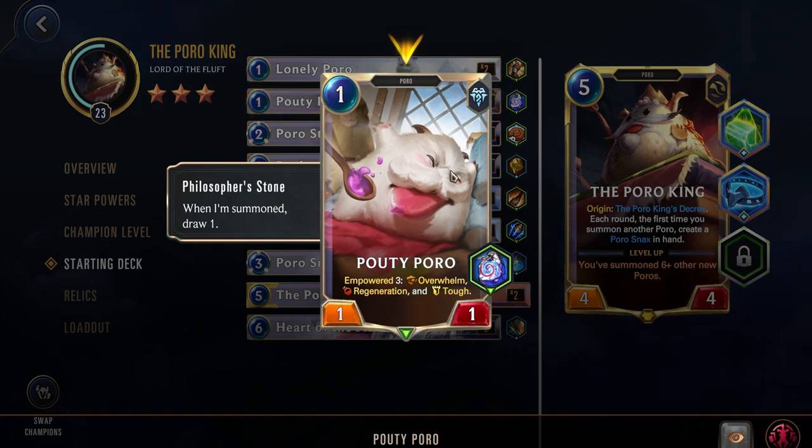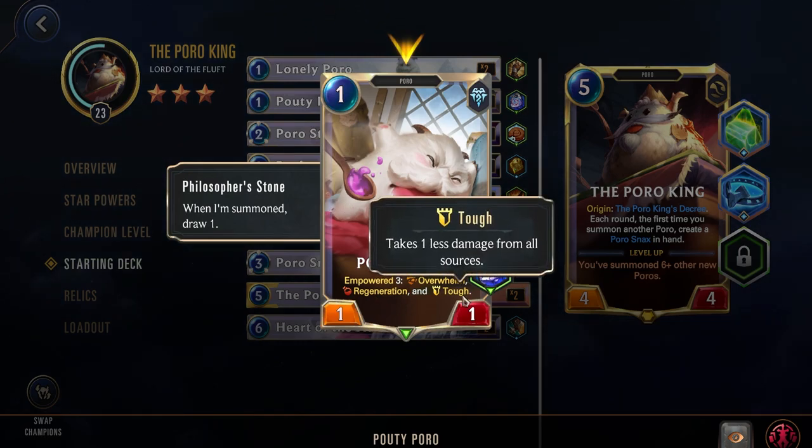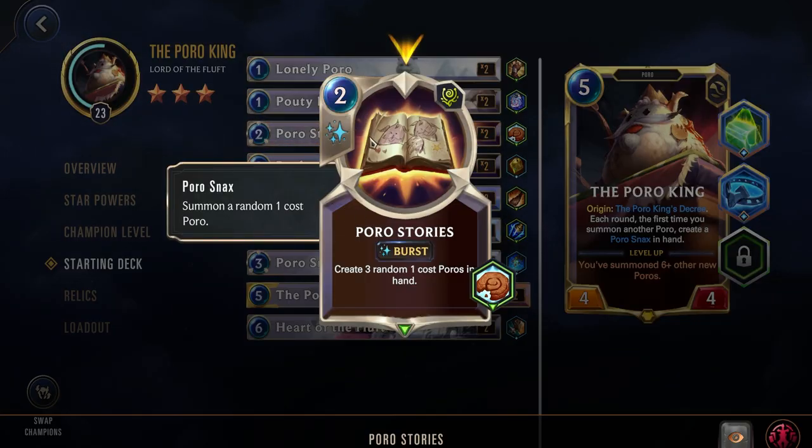Next we have the Pouty Poro: a 1-cost with Philosopher's Stone. When summoned, draw 1. It also has Empower 3: Overwhelm, Regen, and Tough, so if you can buff this card up to 3 power, it gets those 3 keywords. This is a great way to start triggering your star powers, because you need 4 unique keywords and this gives you 3 right away.